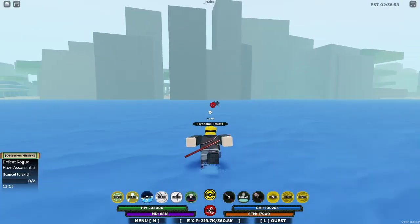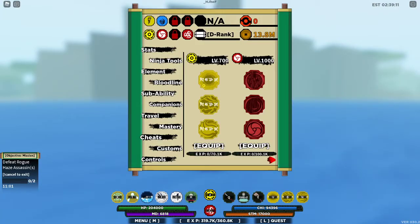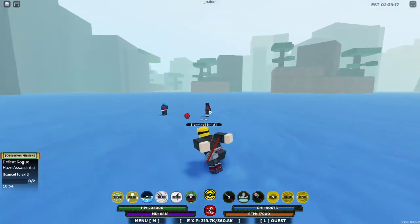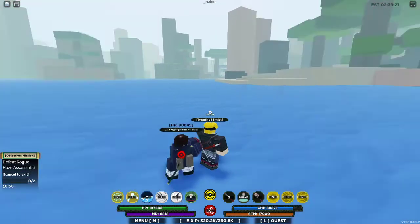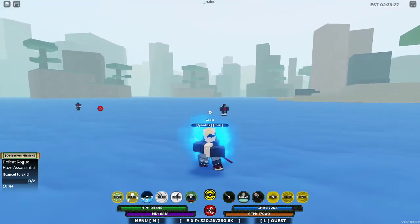We're showcasing Senko. The first move is called Time Style Flash Step — my bad. It costs 12,000 Chakra, and its cooldown is 25 seconds, which is a long time. There are only two of them, but this is actually fine. So let's lead this one away. This first move is not splash damage, so I didn't really need to lead them away — I just felt like it.